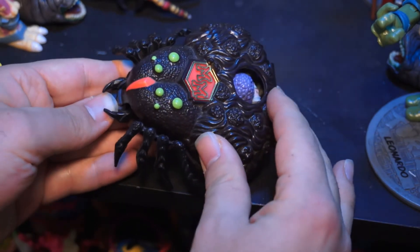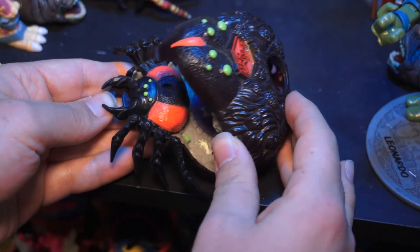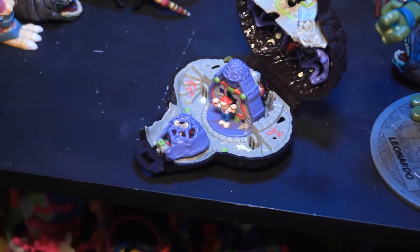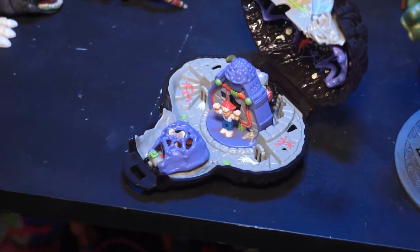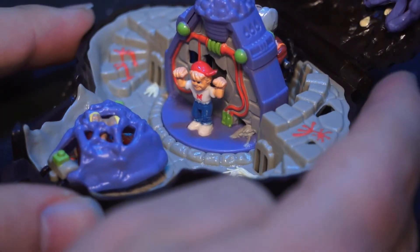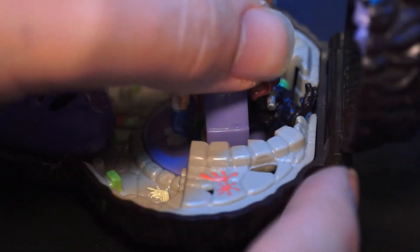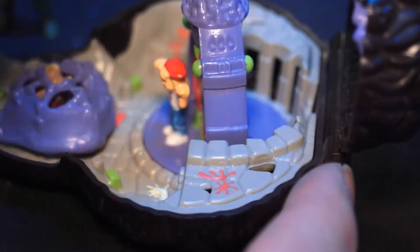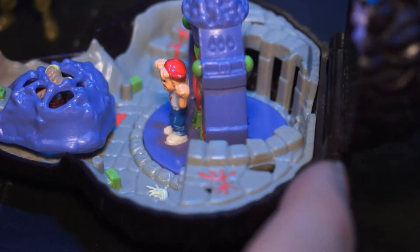Let's open this up and see what's happening inside. Obviously we're getting a spider themed set complete with our own massive spider called Creeps, the main villain Arachnoid, and our Mighty Max. I've also added a Norman to this set and Virgil trapped in a cage — they just kind of fit in far too well, and I haven't really had the chance to play with these guys yet, so any excuse, right?